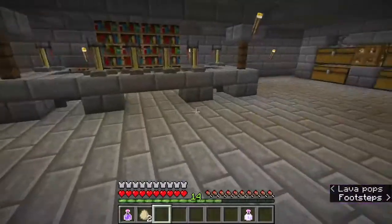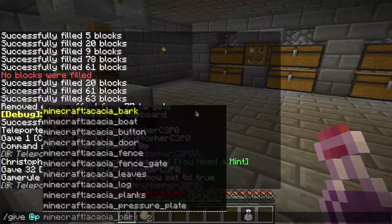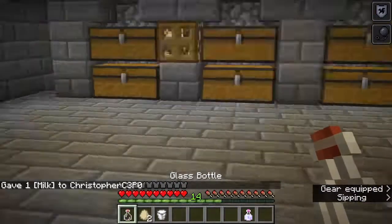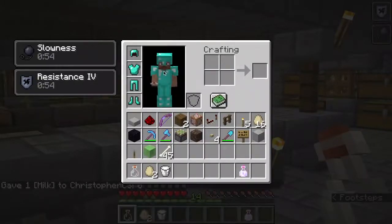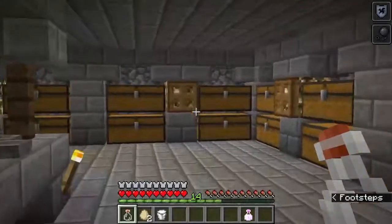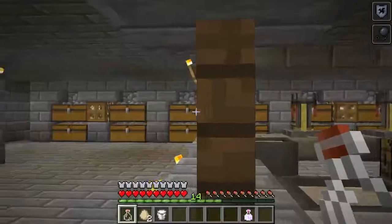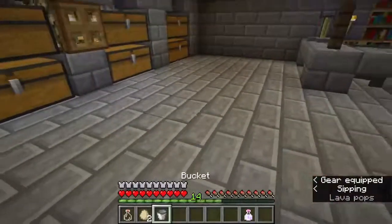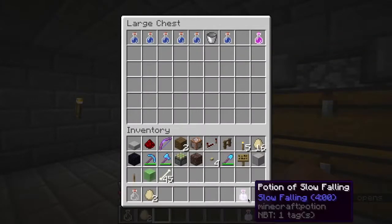Here it is — potion of the turtle master. I don't have any milk on hand. Here it is. If I drink it, it slows down my speed — slowness 6 at 90 slowness speed — and you also get resistance 4. What's pretty annoying about it is that your vision is reduced, it's kind of dangerous. You're slow as a turtle. I found it a whole lot better overall. I'll just put my glass bottle back.